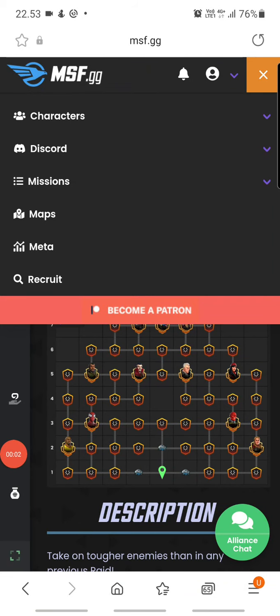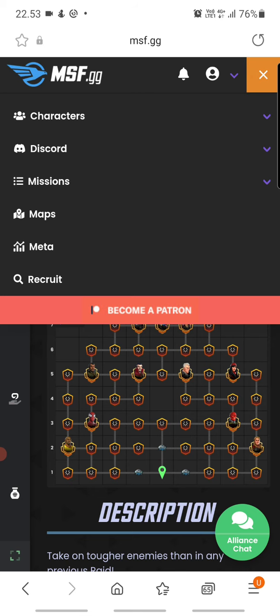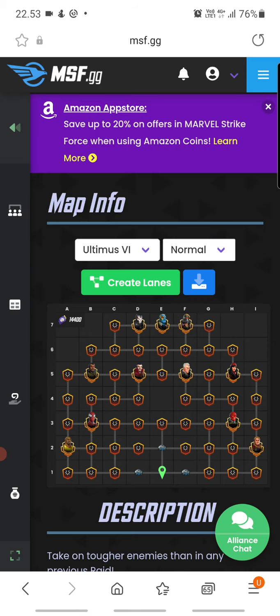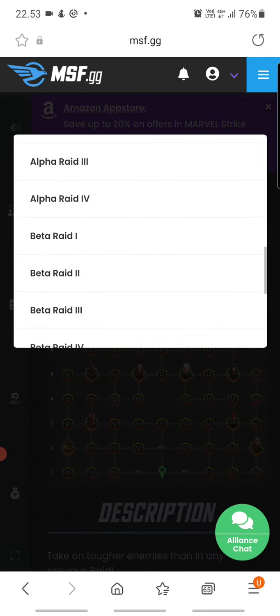Doom 2 maps have already been released on msf.gg. To check them out, go to msf.gg, tap the menu button on the top right, and select Maps. Once you get to Maps, you can choose whichever raid you want to see.